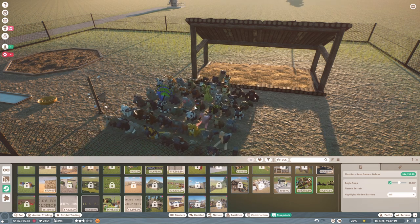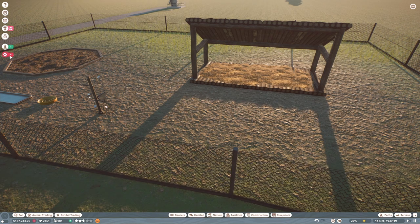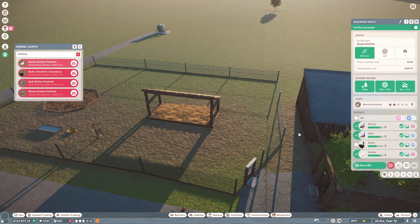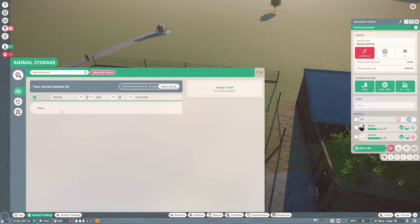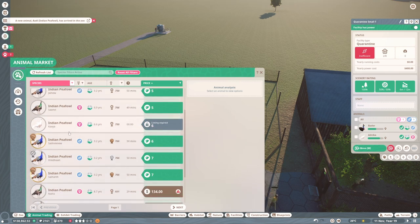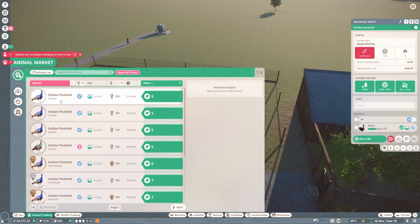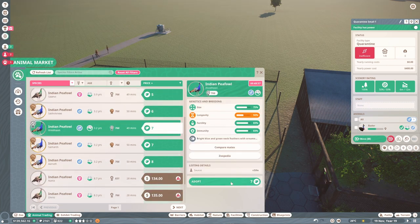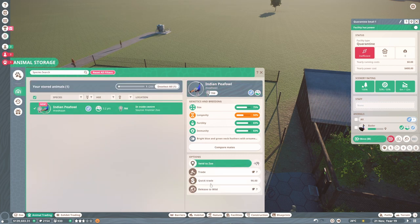I'll link all of the blueprints I use in the video description below. Now let's try and get these animals into their enclosure. Oh, why is the babirusa in the quarantine? I must have accidentally put them in there instead of the peafowl. Let me move these three in first. I have no stored animals, so if I want a male white peafowl — I thought I had one but it obviously didn't complete — I'll have to buy another one. There aren't any more white males available, so I'll get a normal male instead.